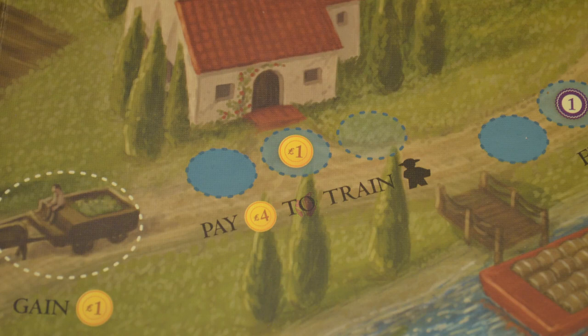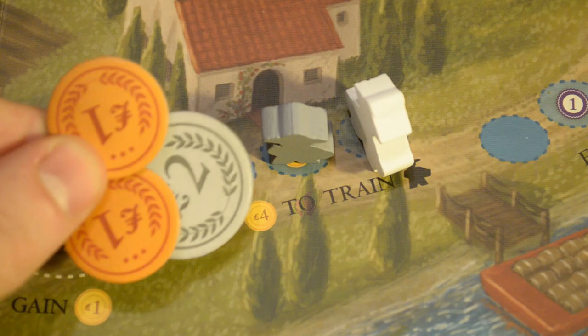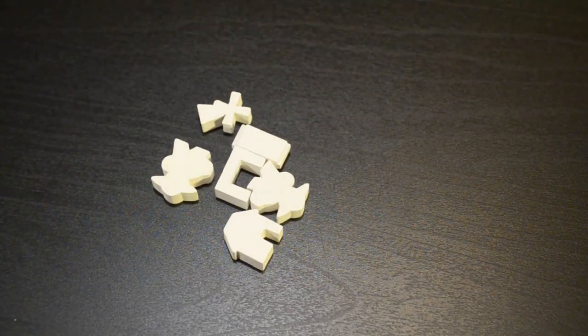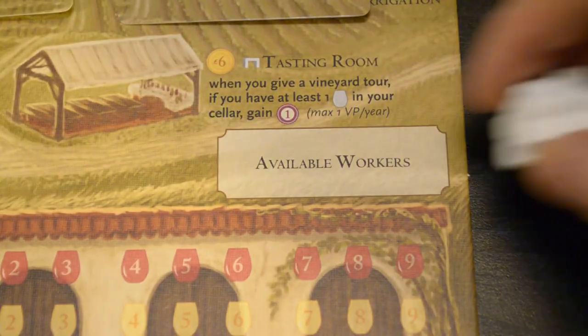The train a worker action lets you pay 4 coins to train a new worker; the bonus space gives you a 1 coin discount. Pay the cost and take one of the workers from your pile and lay it down on the board. When the winter is over, you can collect your new worker and put them on the available worker space on your player board.